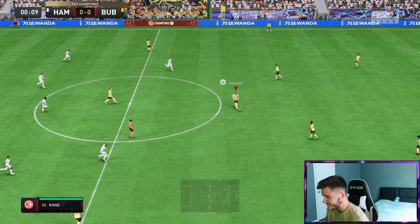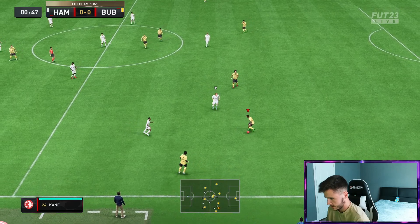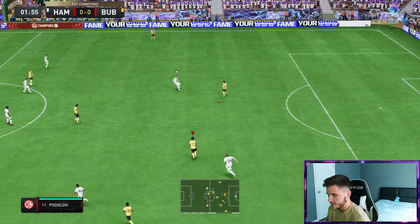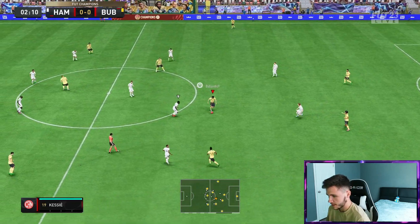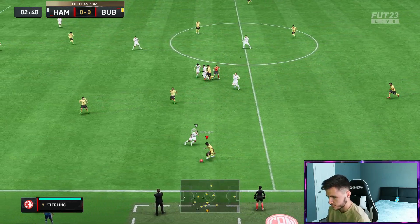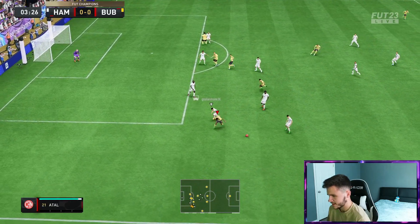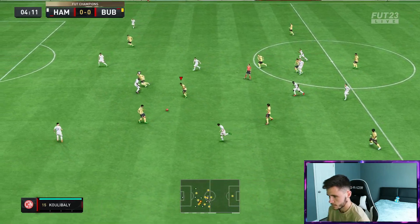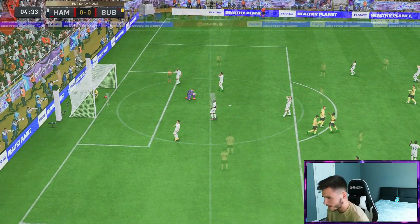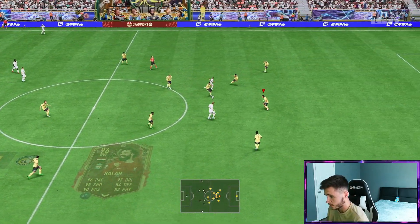Here we are jumping into game number one using Thomas Lamar. I do want to go ahead and test out his dribbling real quick — 99 agility, 99 balance. My boy feels quick. I feel like the center attacking mid position might be the best position for him. Center mid is going to be interesting to see, especially his defensive capabilities. Good acceleration right there. That's an inch perfect pass into Mohamed Salah — what a ball. If you do want to play him as a center mid, he's got to have good passing and that was phenomenal.